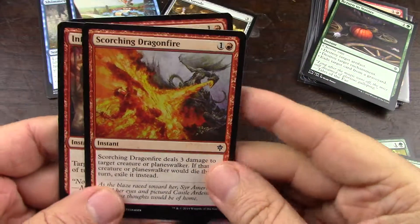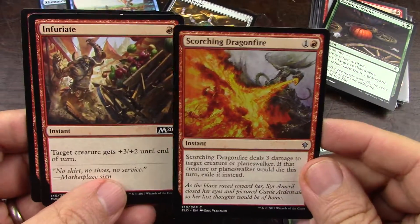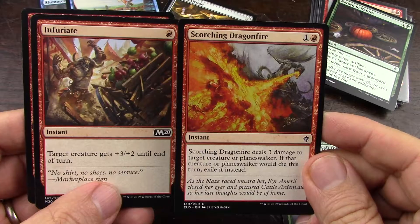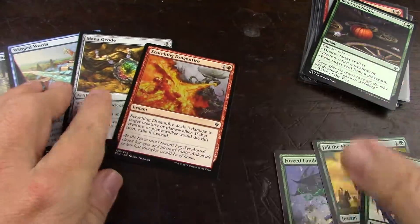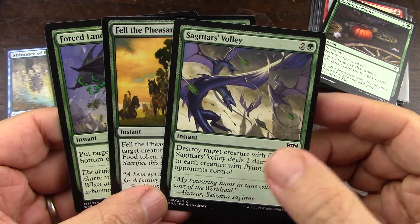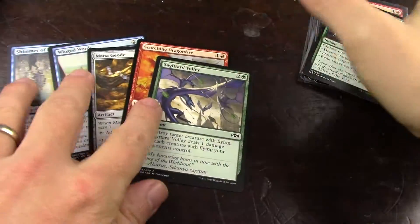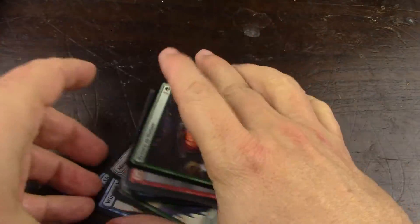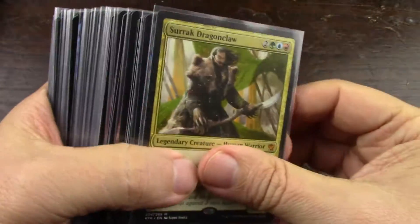One option deals damage and targets a creature or planeswalker and boosts something in a fight. I'm going to pick this one, and for the best one that hits flyers — this one destroys them outright while the other just deals damage. So I'm going with the one that destroys outright. Those are my 15 non-creatures and I will do a count — this better be 60.